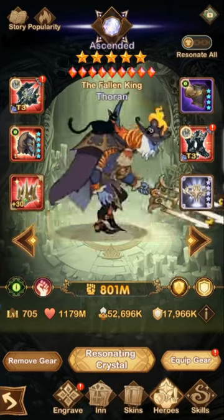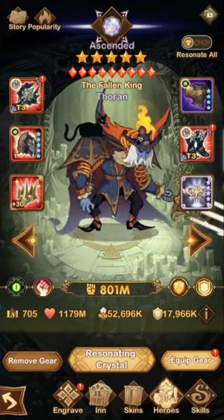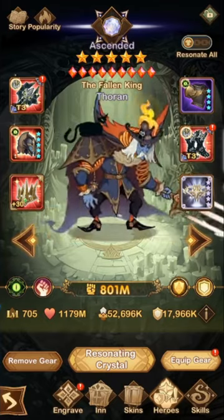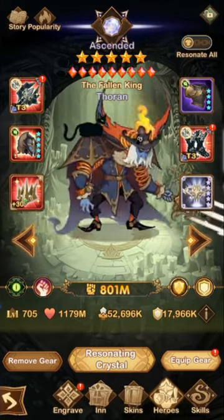Now the big thing with him guys, if you look at the gear here, this is really how you want to gear him. You don't want to go tier 4 on the gear because you don't want to add too much defense. I have a tier 0 helmet, and I also do have a purple chest, which gives him accuracy, which is what you want.